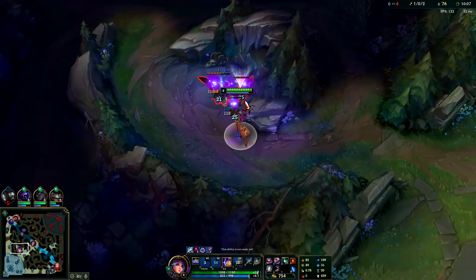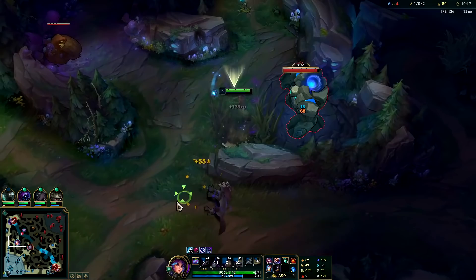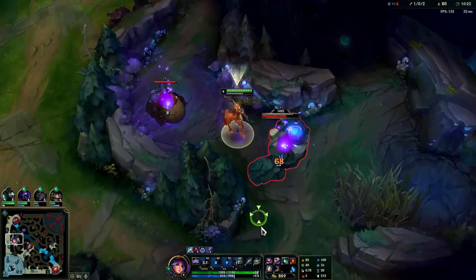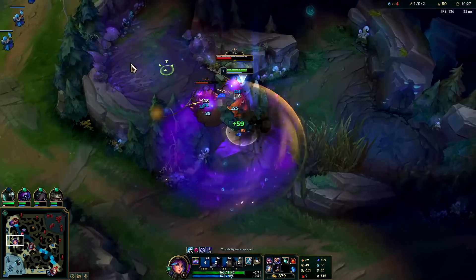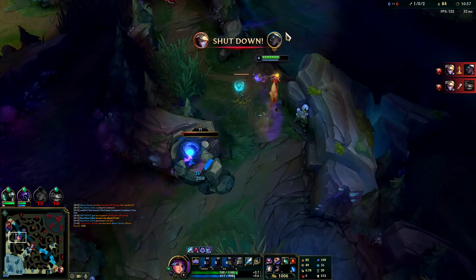Your W doesn't really go over walls, but you can cut edges with it — just not the thick parts and not thin walls either. It only clips the edges of walls; it's one of those weird abilities. So there are still some little tricks on Lilia even though she's a fairly basic champion — leaving autos, placing your E properly, going over edges of walls with your W. She's got some little nuances.